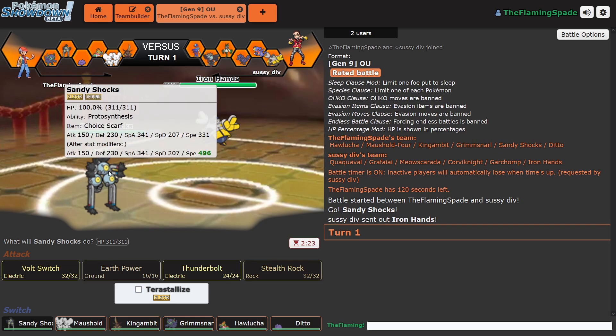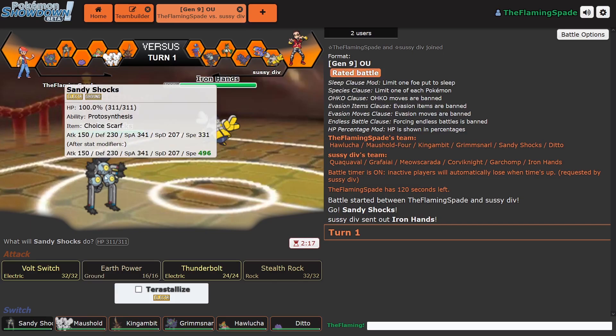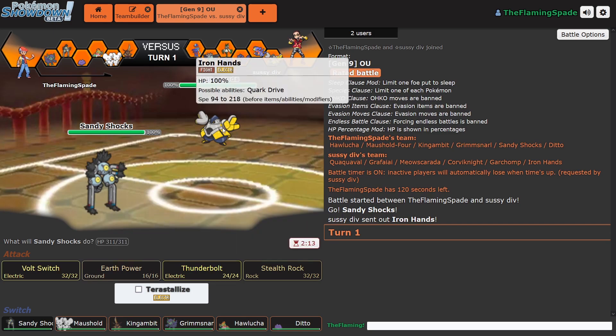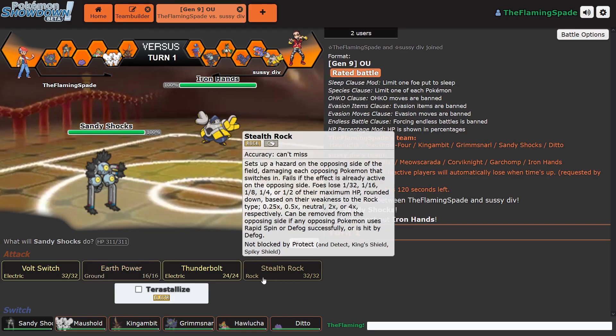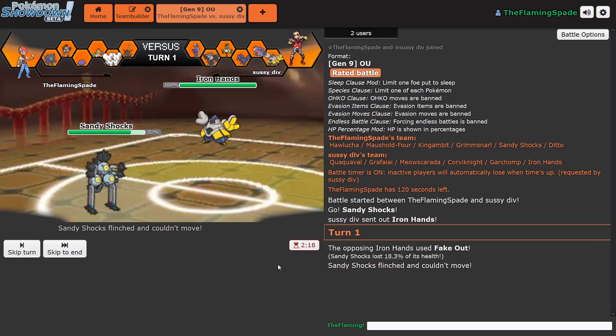Otherwise this thing is kind of useless because then you can't activate your Unburdened, but that would be really cool. Anyways, I'm gonna lead with the Choice Scarf Magneton, the Sandy Shocks. As he leads with... that's right, I'm not Steel-type. This is Electric and Ground. But he probably has a move to hit me with, maybe. This is a Choice Scarf one. I could go for Earth Power, but it's the first turn, so I'll set up the Stealth Rock.